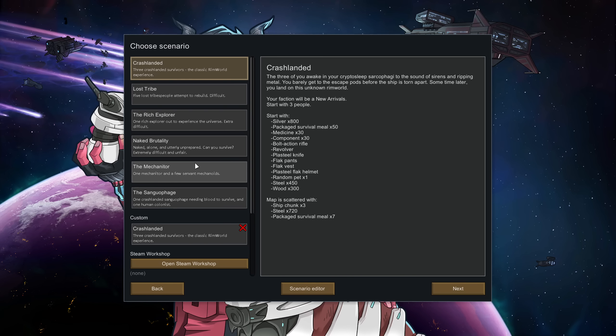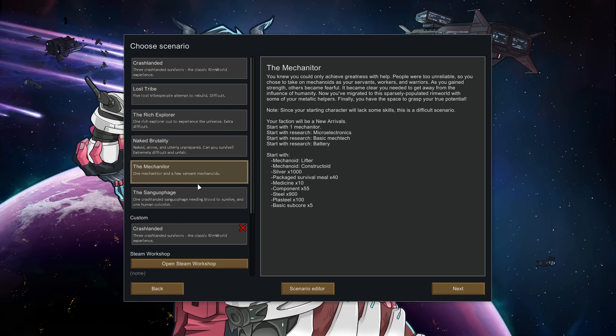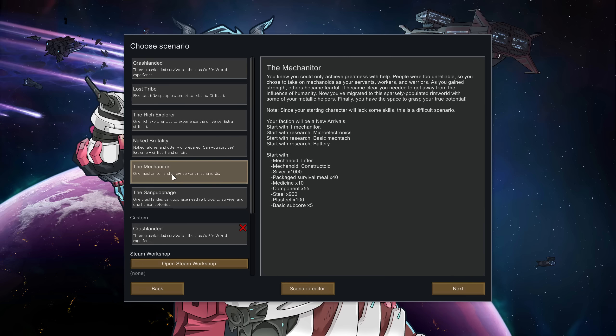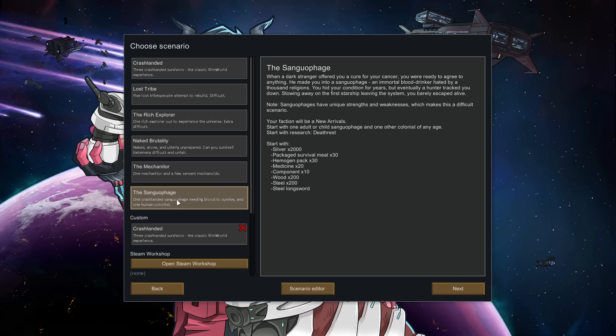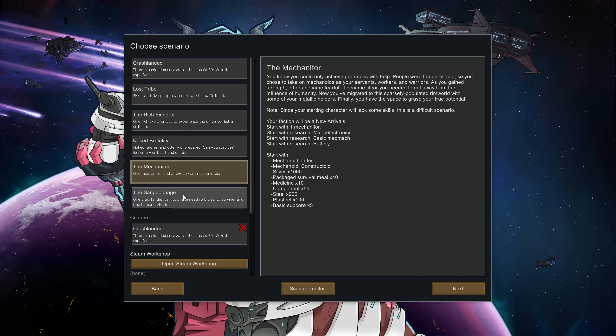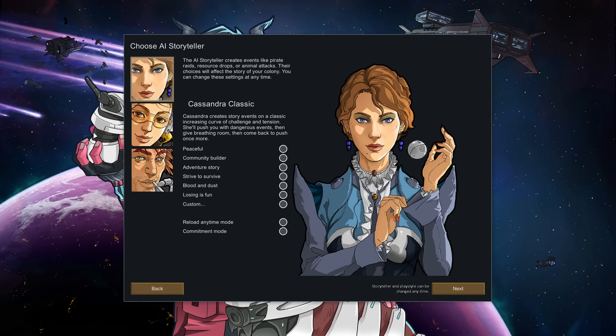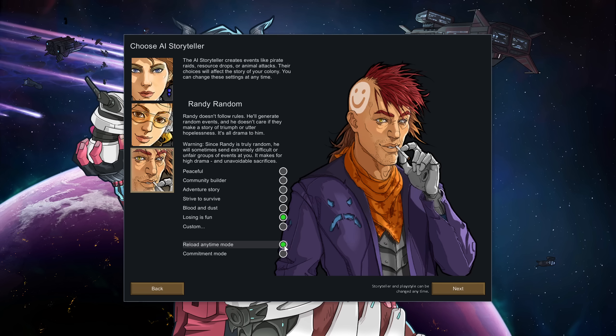First up, when it comes to making a new colony, they've introduced a couple of new starts: the Meccantor and the Sanguophage. Basically, you can either start as a vampire or as someone who controls mechanoids — you're the mechanoid whisperer or you're a bloodlusting vampire. Both of these starts are fine, but you don't need to actually start this way to end up with a Meccantor and a vampire. You can just do a normal start — let's go with a lost tribe and have a quick look.